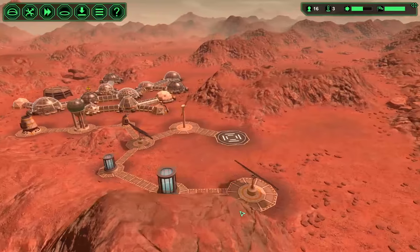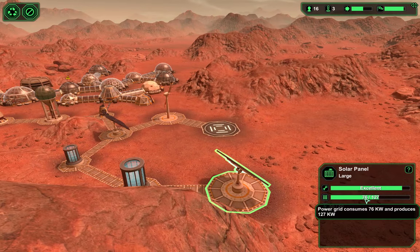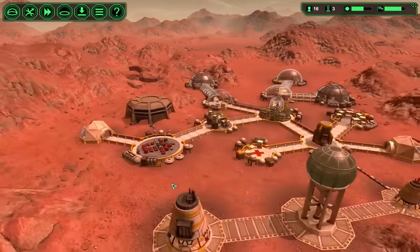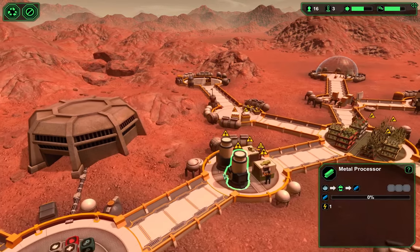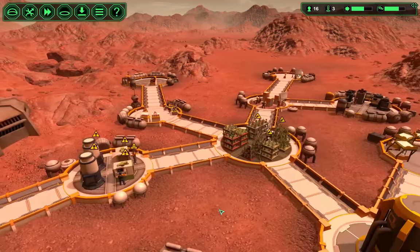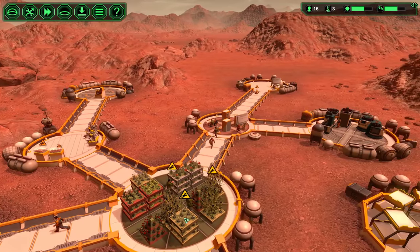Build me some carrier bots, please — that'll help tremendously. As far as power, we're using way more power than we were before. How much metal? I don't see any metal that we have. Should have bought some ore — that would have been smart.